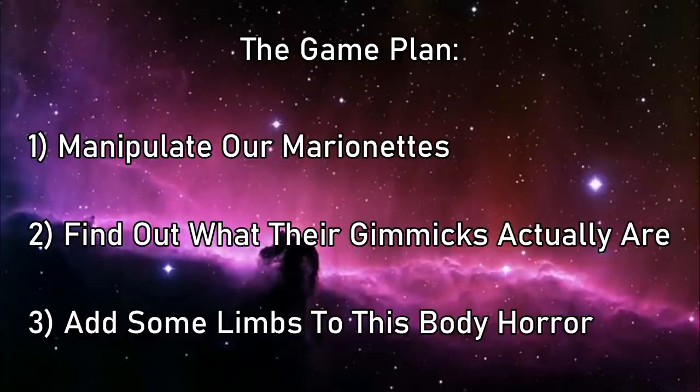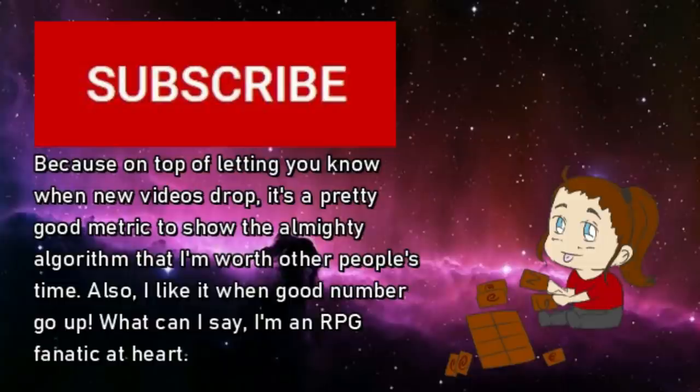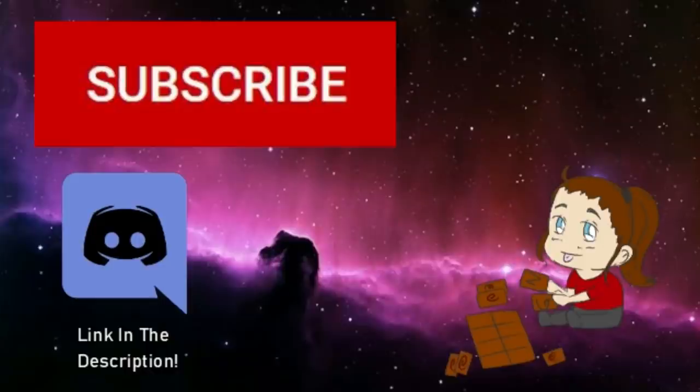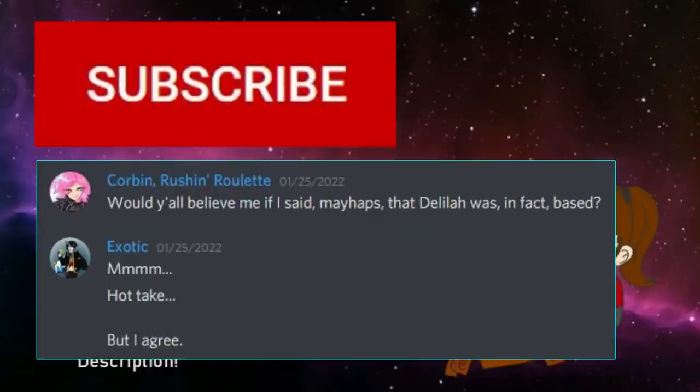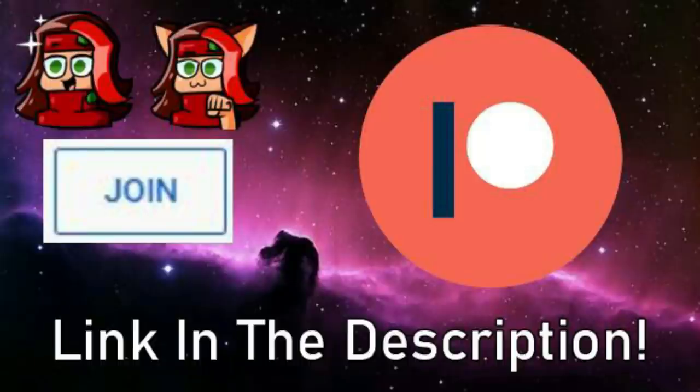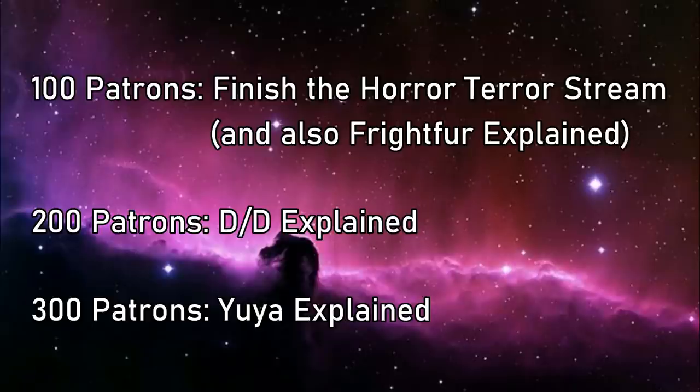But before we continue, a quick reminder to please like and subscribe if you've enjoyed my content so far. We're on the road to 100,000 subscribers, and the first stop is 20k, which means we're incredibly close to unlocking You Say Explained, where we'll be covering Junks, Stardust, and whatever other cards can help us rev it up. We've also got our Discord where the votes are in — Delilah is, in fact, based. You can also follow me on Twitch for viewer duels and progression pulls, and don't forget about my Patreon where you can gain access to my videos early and help determine which Explained videos I make.